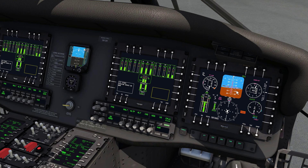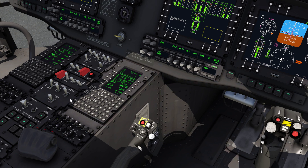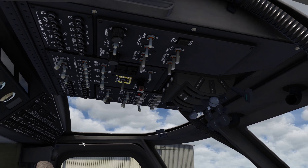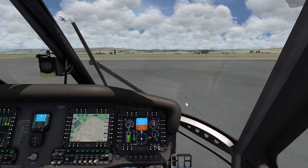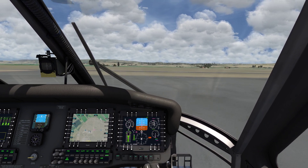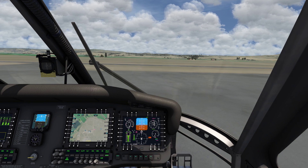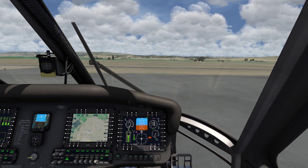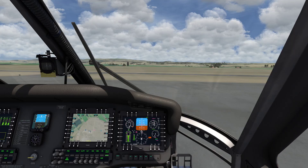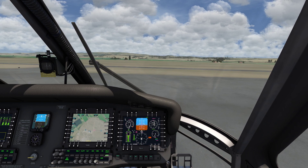Going to the hover check — a 10-foot hover. Park brake off. We're hovering at about 48-50% torque. I would add 10 to 15, maybe 20 to that, depending on how heavy. We have nothing in the back, so I'd probably add 15 — we could be around 55 to 60%, depending on fuel we have.